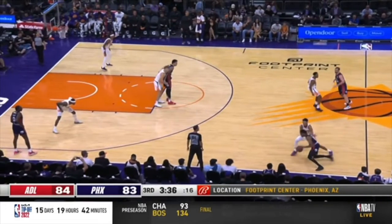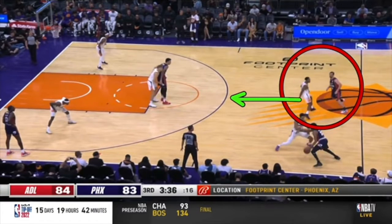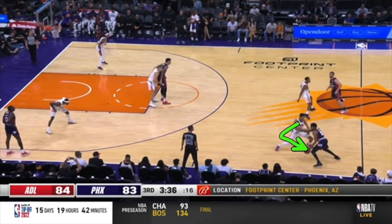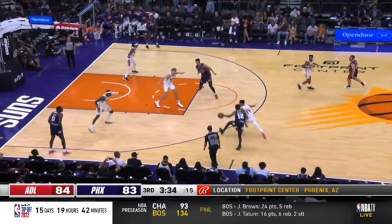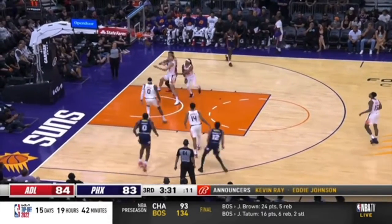First of all, it is totally asinine to be guarding away from the ball up here. Drop, please. Because now this player can flip his hips and there's no place for you to go — you should be around here. But instead you're up here, so you can't send this player in to help, and he's going to get right to the rim in a little turnaround jumper.